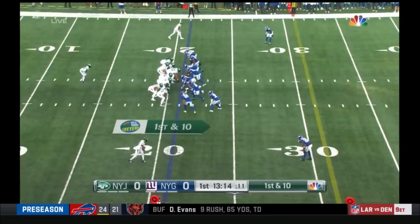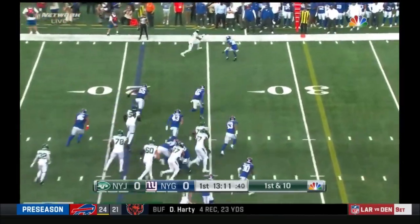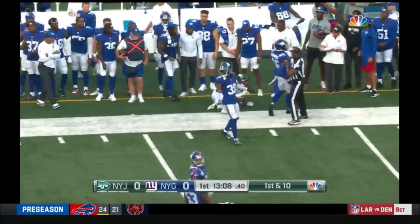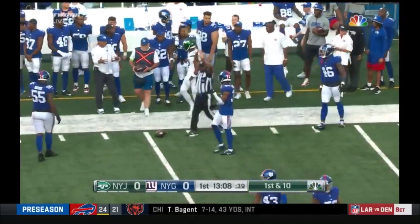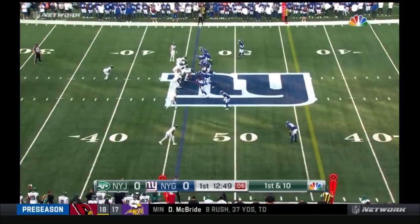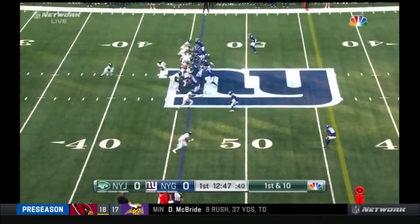Makai Becton gets the start at the right tackle spot. Garrett Wilson on the catch and to the left sideline, and finally wrestled out of bounds by Zion Gilbert — and a flag comes in. Lakin Tomlinson and Elijah Vera-Cruz were banged up last week but are in the starting lineup tonight.